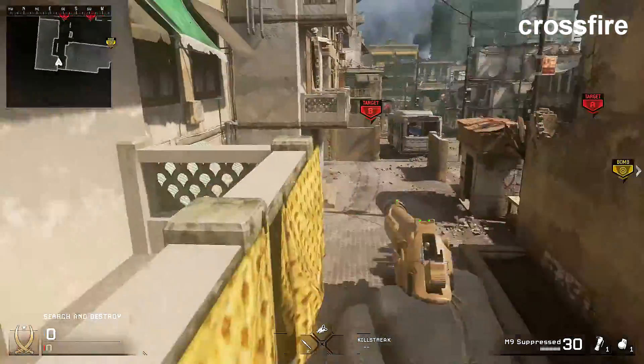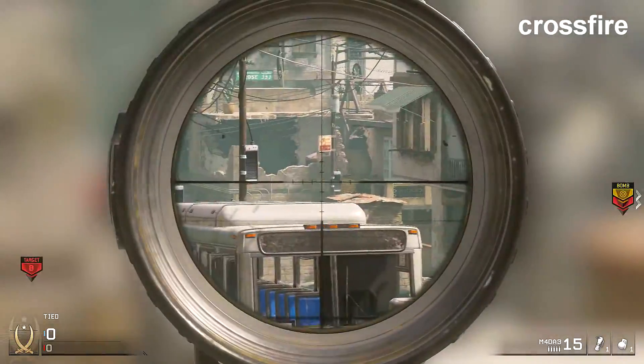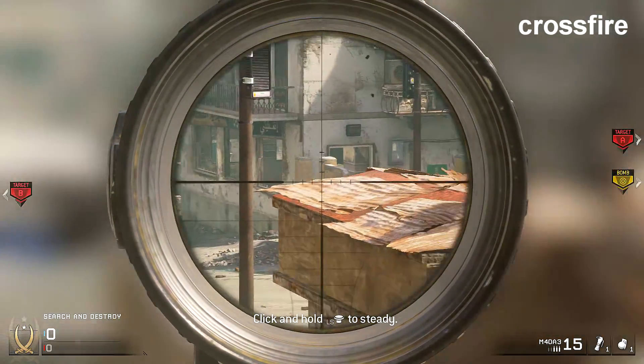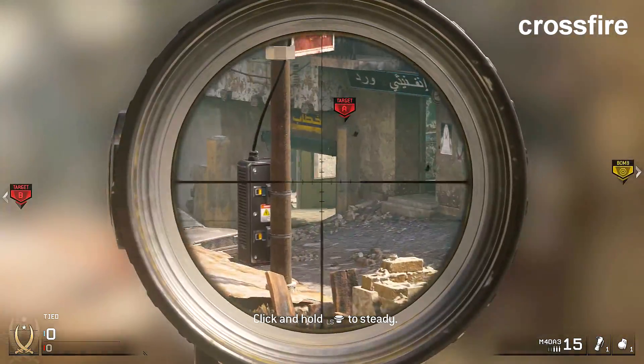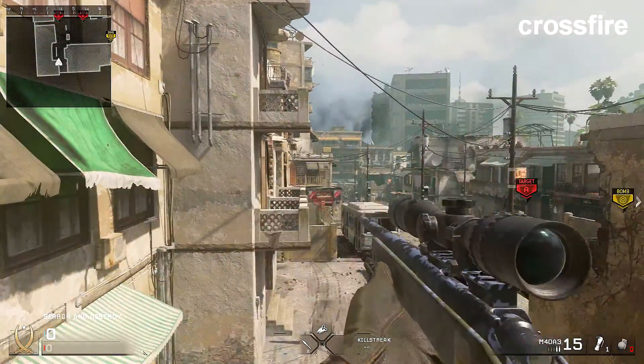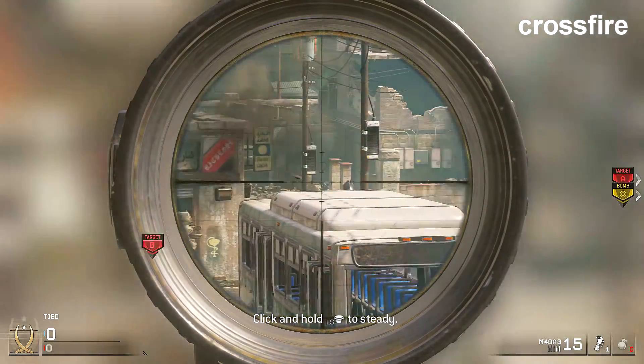And the last spot for this video is you're just going to jump to this thing here, jump in here, and you can snipe from here. And I use this almost every game. Pretty much every spot I showed you, besides the ones I said I don't use, I use all the time in ranked and they do work very well. And yeah, you can throw grenades from here, you can see in there, and that's pretty much it guys.